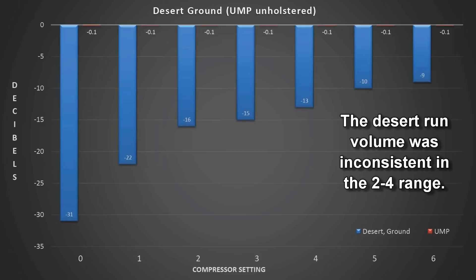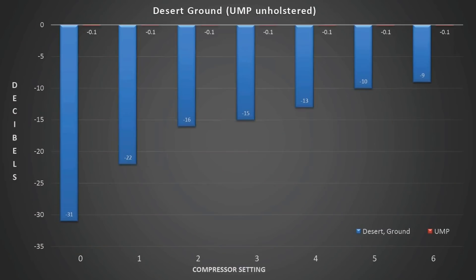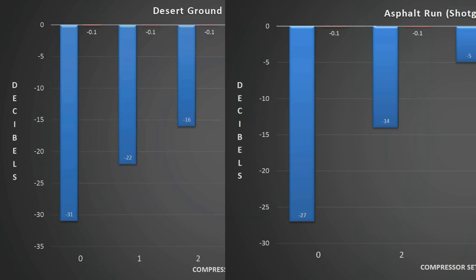So for the UMP test I ran from 0 to 6 in 1-setting increments, i.e. 10% increments. My volume was -31 dB running on the desert ground and 0 firing gunshots. The compressor setting of 2 had nearly identical results to the first test, with a decibel delta roughly halved versus the uncompressed sample. The biggest difference was at settings of about 2 and below. Above 2, improvements continued but it just started to crush the waveform without making hugely drastic differences unless jumping to 4 or 6.